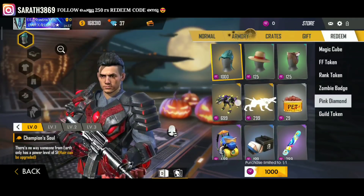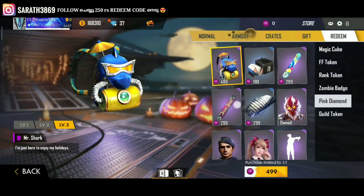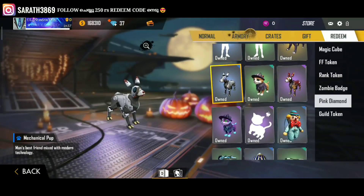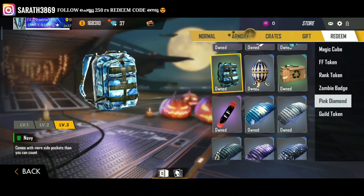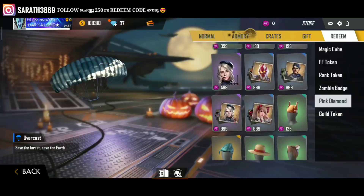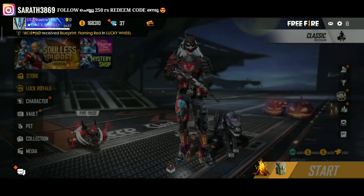I hope you will be able to collect the pink diamonds once again. So let's calculate it — we have all the benefits in this event: pet, emote, backpack, loot box, and more. So we have all the benefits.